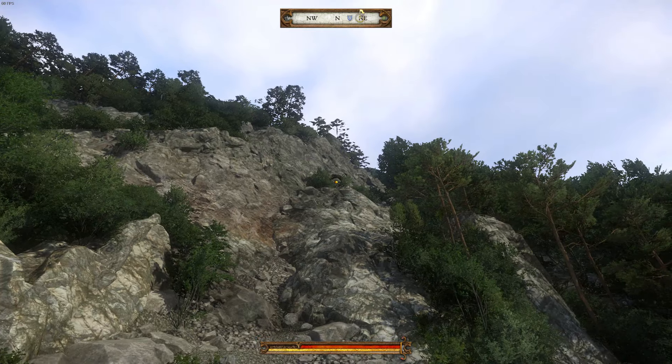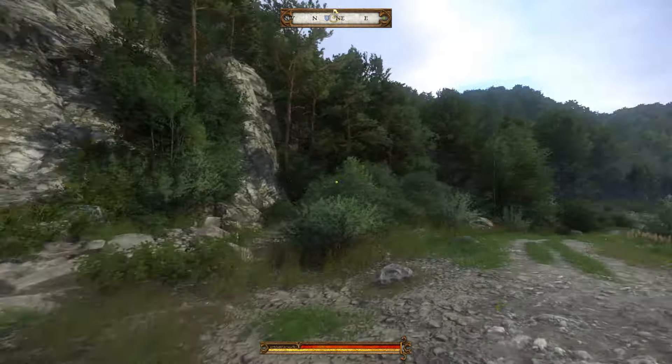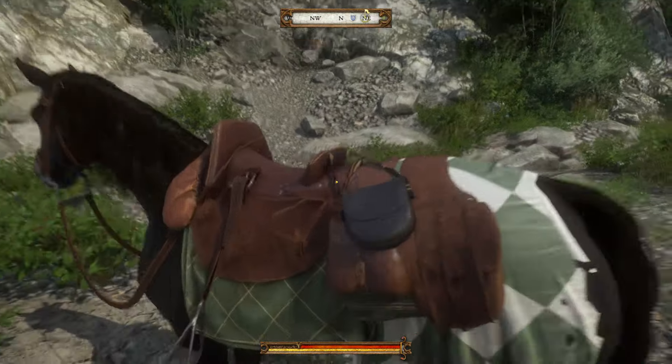But this bird's nest up on this cliff basically has a piece of hidden horse armour that you're going to want to get to. It's not the easiest thing to get to, but I'm going to show you how.